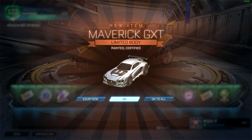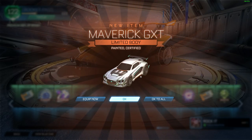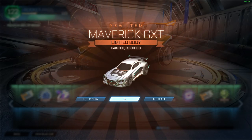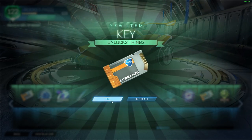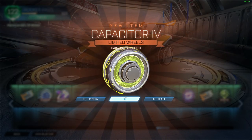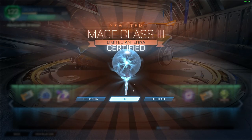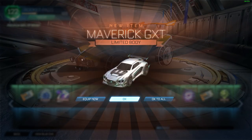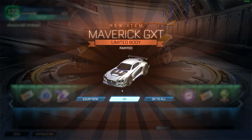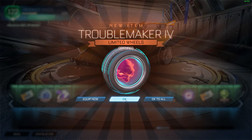Now this one is Burnt Sienna. There's not a brown paint, is there? I think it's just Burnt Sienna, right? I don't know, I don't think there's a brown paint. Mage Glass. I'm getting really unlucky with this one. We got some Saffron Capacitor wheels. Mage Glass. This Jolt Bangle is killing me every time. There's a blue painted Maverick.